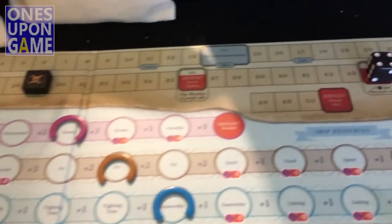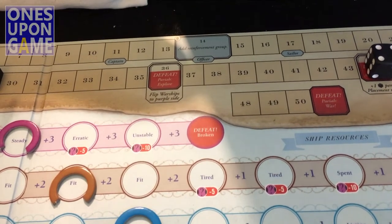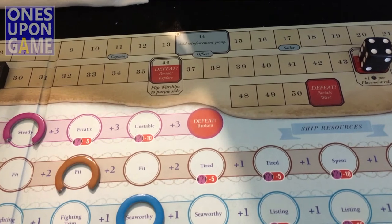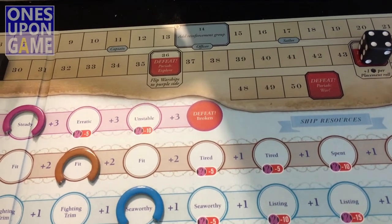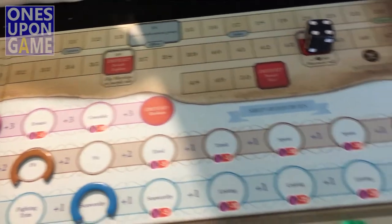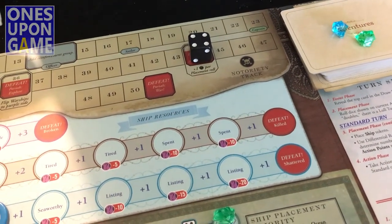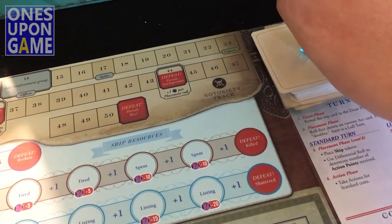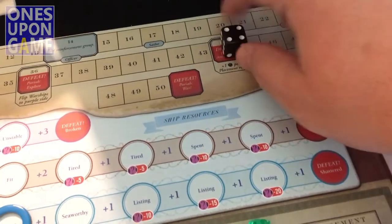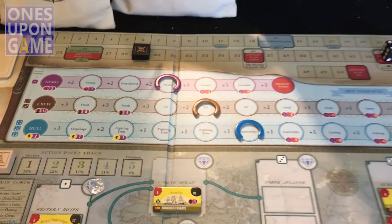You also have different auto-lose indicators. I'm doing the Explore option and I'm at 29 notoriety — at 36 I immediately lose. The instruction to flip warships to the purple side wouldn't apply to me; that applies to the other two motives: War and Imperialism. So you monitor your notoriety there.